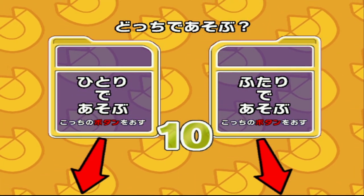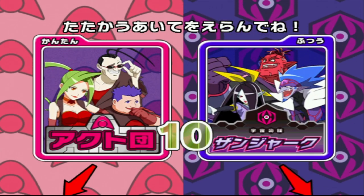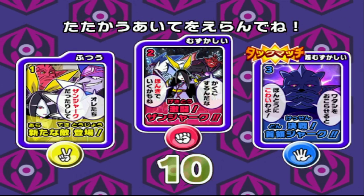Hello everybody, this is StrangerKeyber back for another episode of DinoLockKing. In this session we are going to use the cartoon dinosaurs. For those of you that do not know what they are, the cartoon dinosaurs are Mini-King and the cartoon Synthiosaurus.